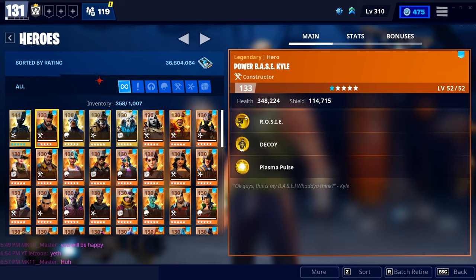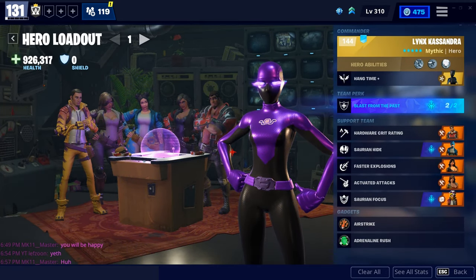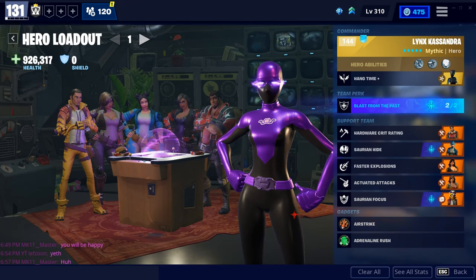Collecting all types of heroes is a very good idea. All heroes have certain bonuses when equipped into your hero loadout. Hero loadouts consist of a commander and five other heroes in the support team, along with a team perk. These provide a variety of boosts ranging from ability damage to magazine size increases, and you also have two gadget slots equipped at the bottom. Multiple loadouts can be created at once.